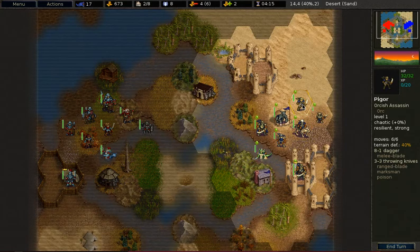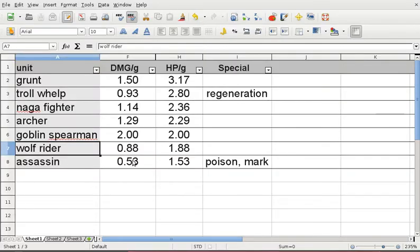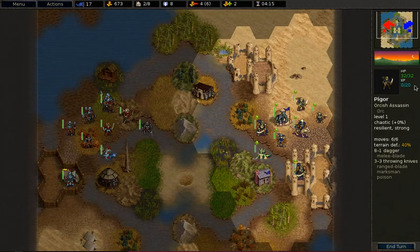The next unit, also costing 17 gold, is the Orcish Assassin. The Orcish Assassin has a very low damage per gold — in fact it has the lowest damage per gold of all the units. It also has the lowest hit points per gold. On top of that, this unit has negative resistances: minus 30% blade, minus 20% impact, and minus 20% pierce resistance.